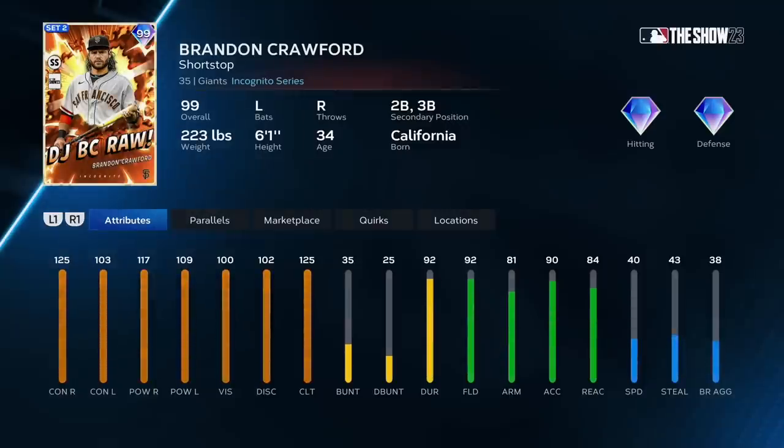I think Brandon Crawford is the best shortstop in the game, including Derek Jeter — just saying. The swing animation is crazy. 125 clutch. With runners in scoring position he's 125, 125, 117, 109, with 92 fielding. You know all about Brandon Crawford's defense.